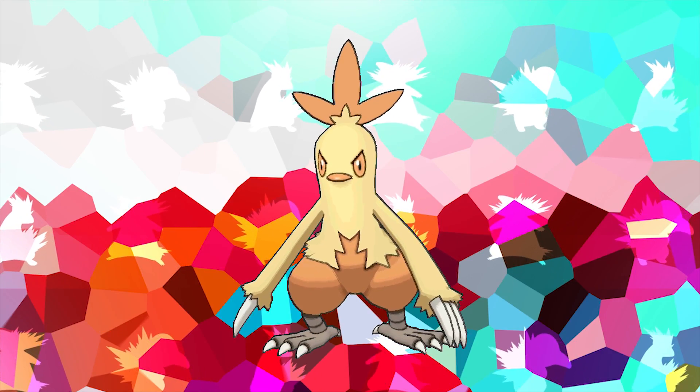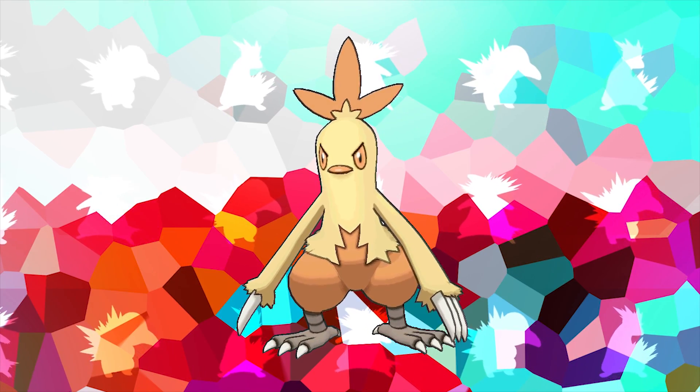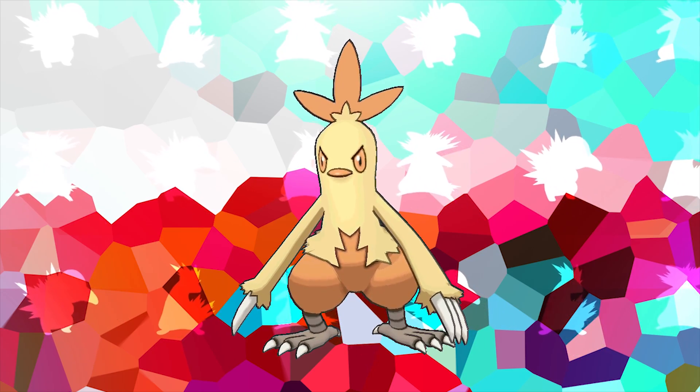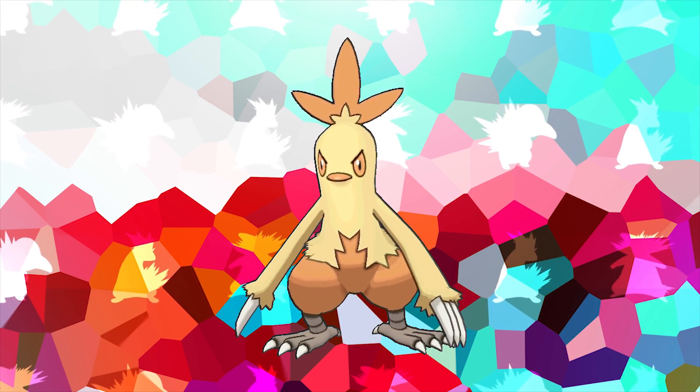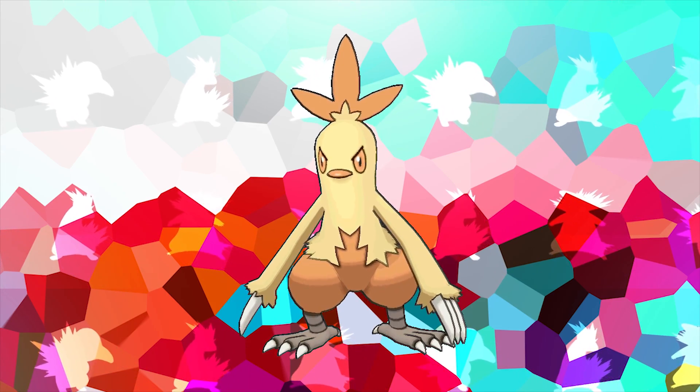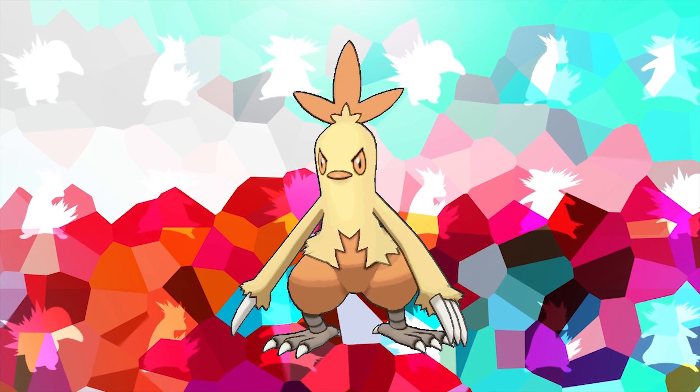Combusken was the first ever Fire/Fighting Pokémon ever introduced into the Pokédex. The reason why this is ironic, as you probably already know, is because the Fire/Fighting type — especially amongst the starters — became excessively common ever since Combusken was introduced in Generation 3.